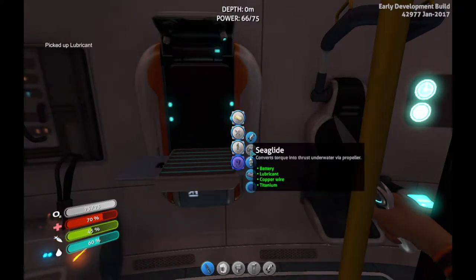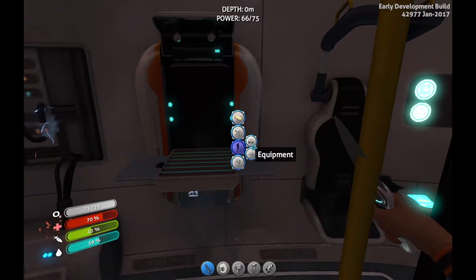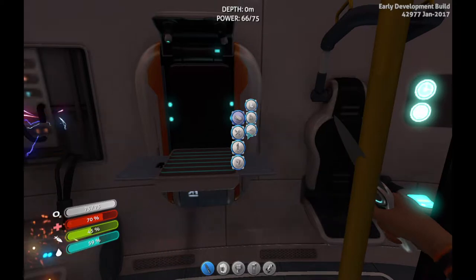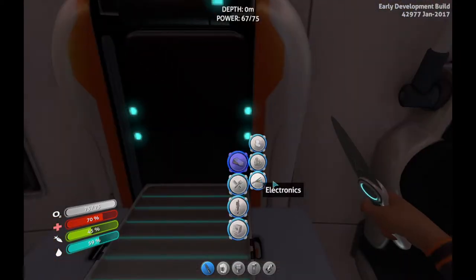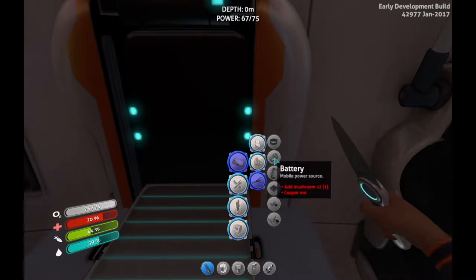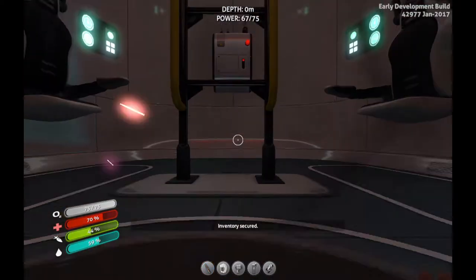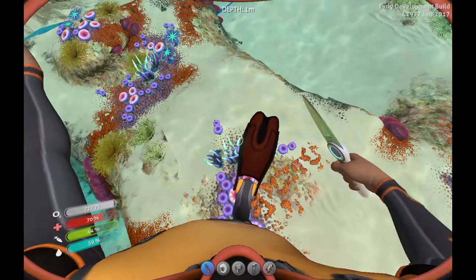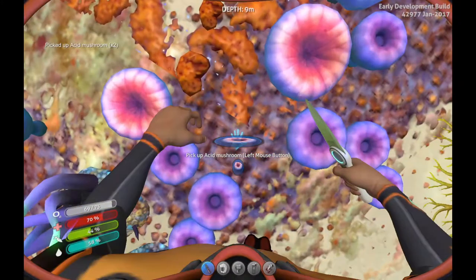Oh, we can make a sea glide again — power cell. Now what we need for the power cell: power cell electronics, battery times two, copper ore, acid mushroom one. Well if I need an acid mushroom, just say so — I got acid mushrooms right beneath my area here.